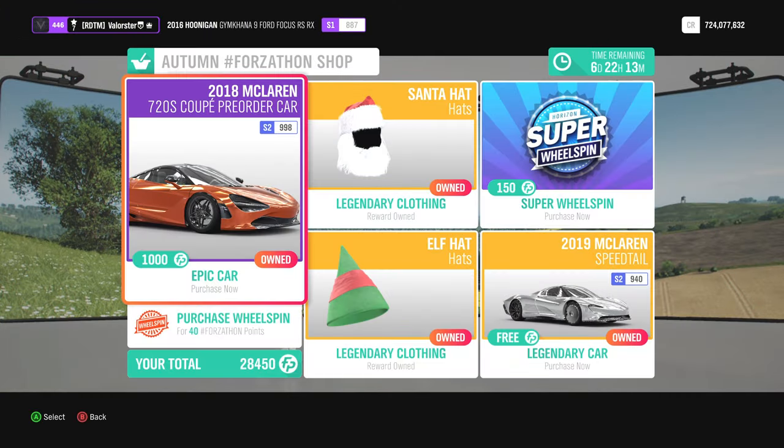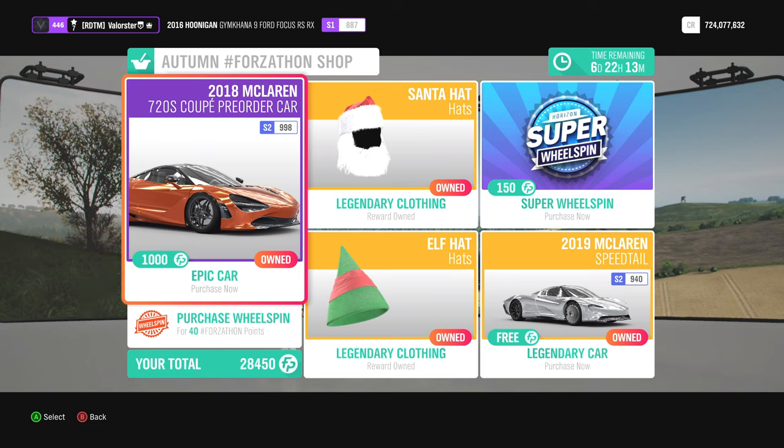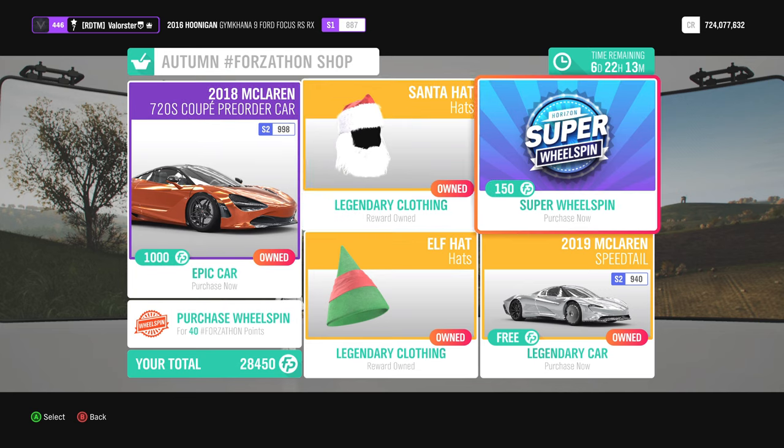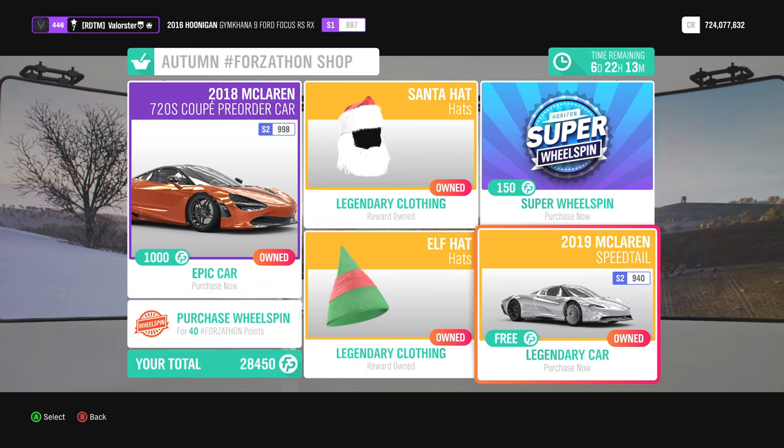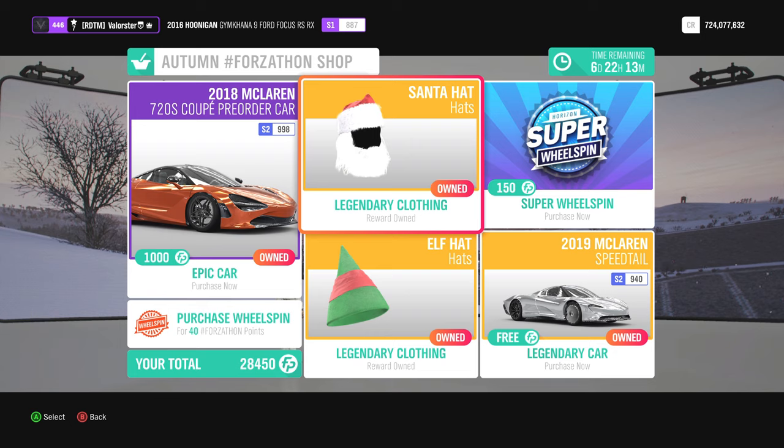Let's have a look at the Forzatone shop. We have a 2018 McLaren pre-order car — definitely get it, it's a good car. Then we have the McLaren Speedtail. I'm not really a fan of it; it's pretty low on top speed. Then we have a Santa hat and an Elf hat.